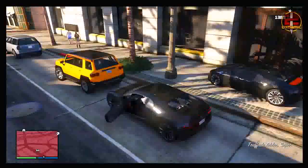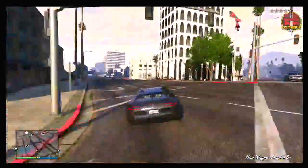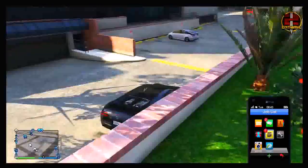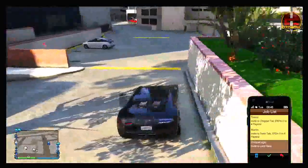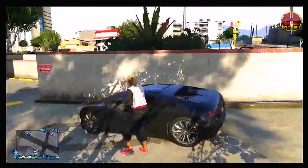Once you make it over to your garage, you want to simply park the Adder a good distance away from the garage, as you can see me doing now. If you're using the Eclipse Towers apartment, you want to park the Adder on the road just outside of the garage. Once you've parked it, get out and then walk into your garage.